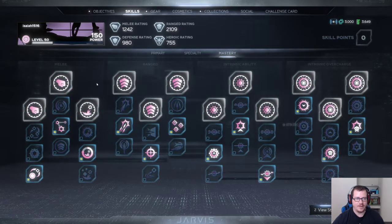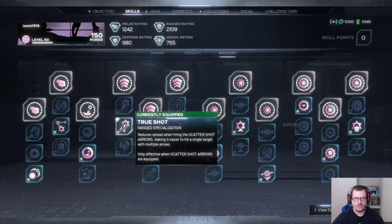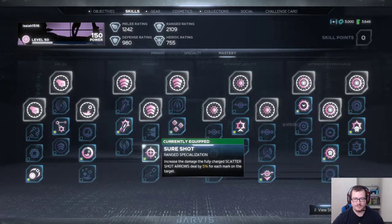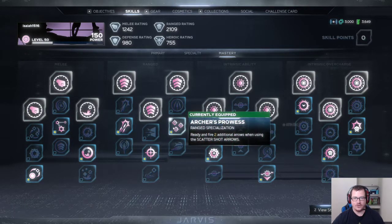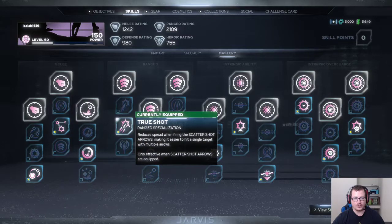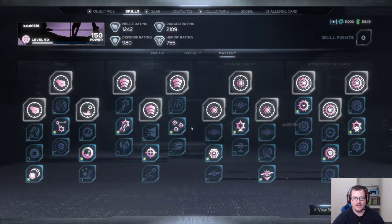For mastery, you're running a ranged build so go with the three in the middle for scatter shot. You get reduced spread — so it's a lot tighter than the default — making it easier to fire on a singular target. On top of that you get increased damage output and two additional arrows, so you're firing a smaller spread, getting two extra arrows, and they're all getting that 20% damage boost, which is absolutely insane.